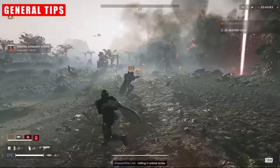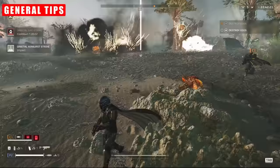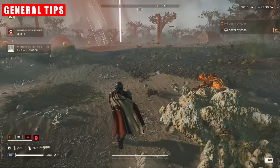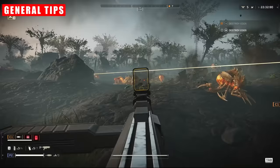On a mission to destroy automaton fortifications, make sure someone's got Horde Clear covered, but pick strikes with more of an AoE barrage theme — like the Walking Barrage, the 120, the 380, or even the Precision Strike. Just be aware that some of them have higher cooldowns than others.